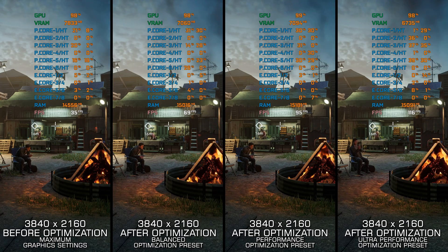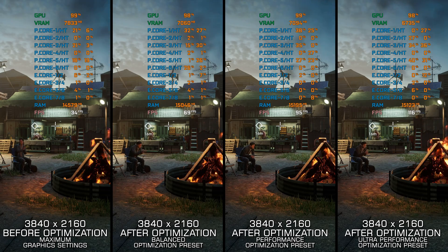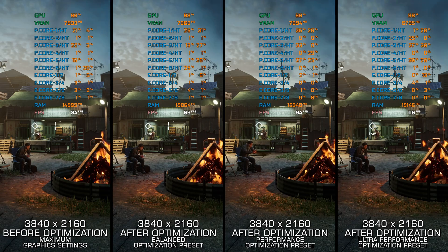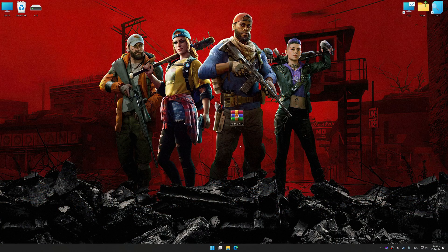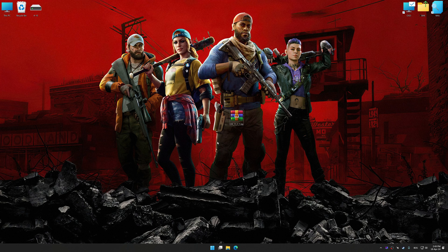Instead of turning this video into a traditional benchmark for specific PC hardware, let's see how we can optimize the settings and see how much performance we can save. Before we proceed with the optimization process, download and install Low Specs Experience. The download link is available in the video description. Low Specs Experience is a PC video game optimization solution that I developed that allows you to optimize your favorite PC games for maximum performance.